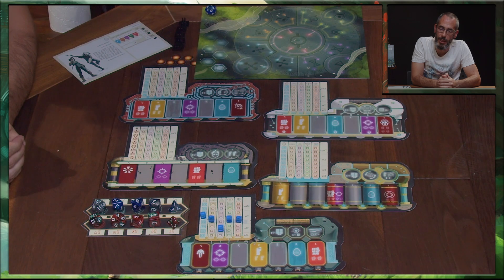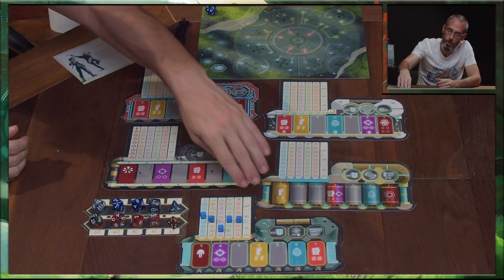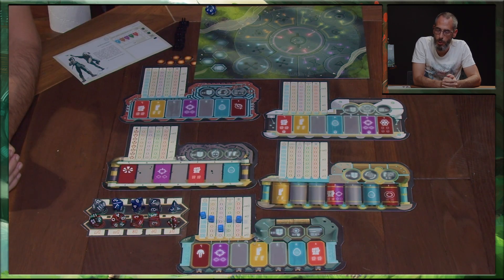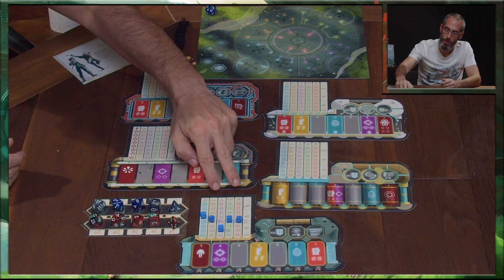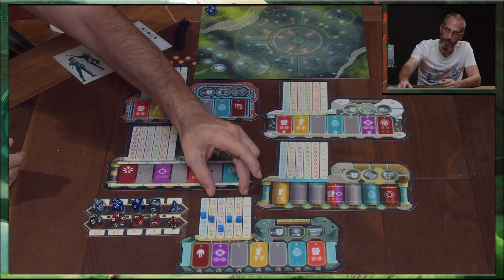Cependant, les chamanes ont aussi des capacités qui sont notées sur leurs fiches de personnages. Ici, nous avons une fiche de personnages d'un des peuples, le Falker, avec ses éléments pour qu'ils puissent effectuer ses épreuves. Les chamanes sont notées de cinq caractéristiques, dont quatre qui sont notées agrégats.